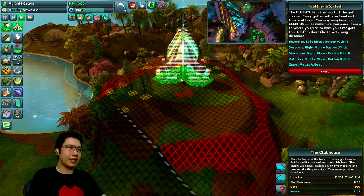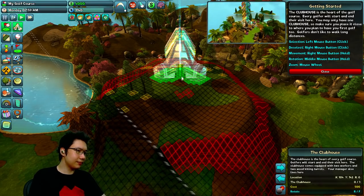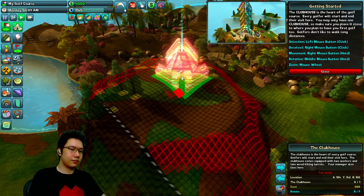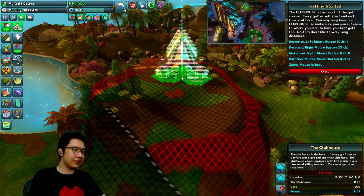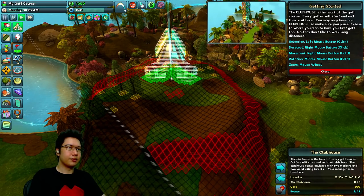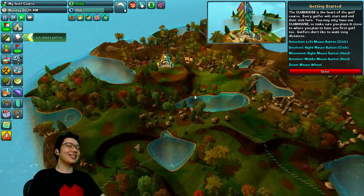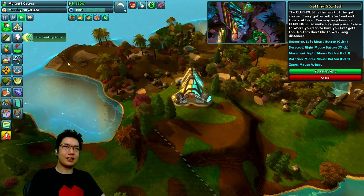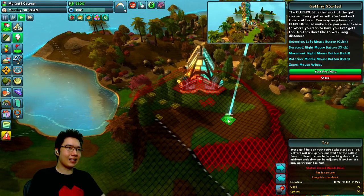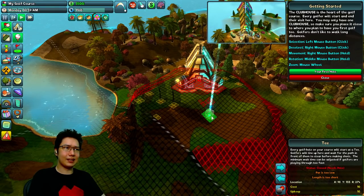There are rocks in the way, so we're gonna build it at the back. Can we rotate? Yes, F rotates. This looks pretty good. Let's start our clubhouse right there. Oh, it looks so good — that's the perfect spot. Now let's build a golf tee. This should play pretty much exactly like SimGolf.